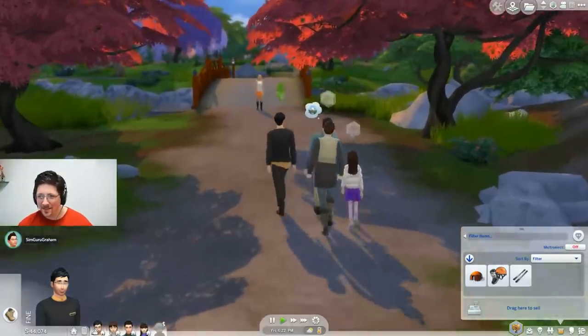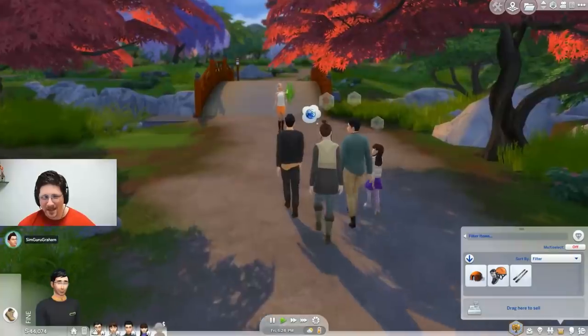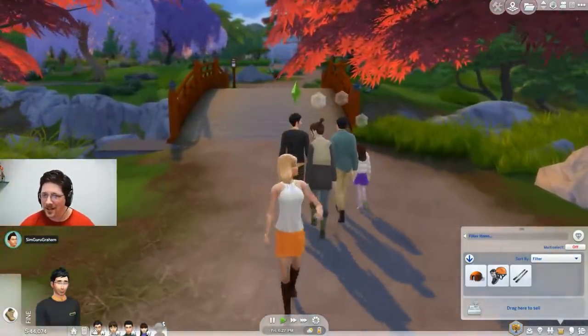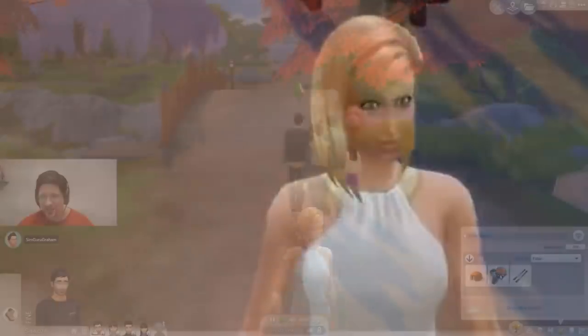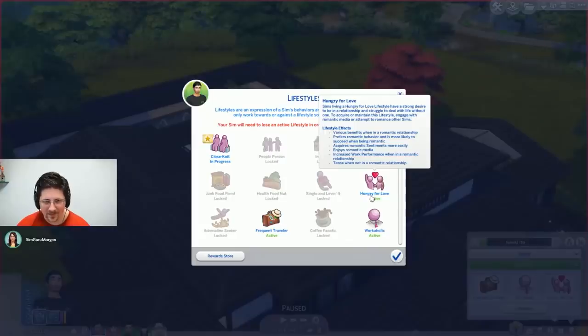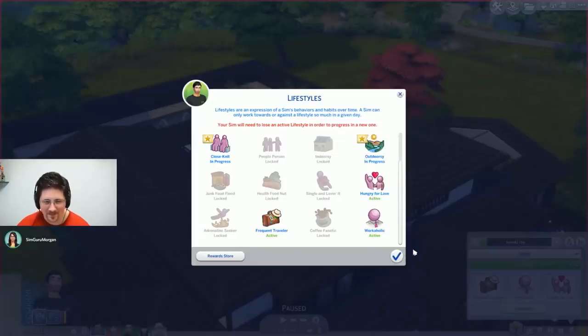Each day you get a bit of progress toward one, and they can be stopped by neglecting the lifestyle, or you can ditch it by spending all of 300 points to get a potion in the rewards store. Lifestyles and Sentiments are core gameplay experiences and will add depth to the game together.